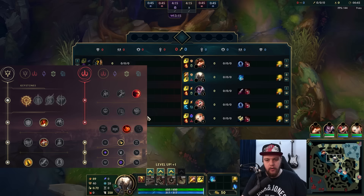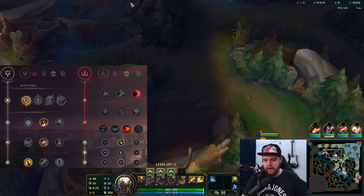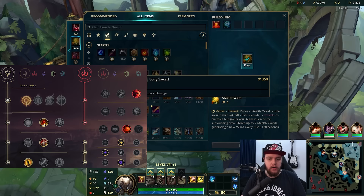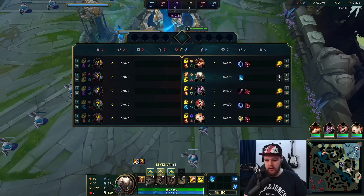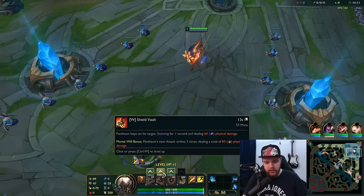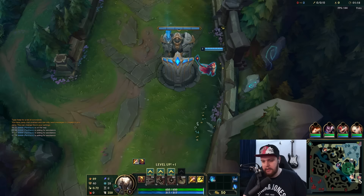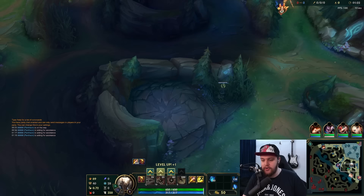All right, time for a Pantheon game, continuing a bit of the off-meta that I've been doing lately - it's kind of fun. I'll be explaining everything in as much detail as possible; this will be a beginner's guide. Pantheon is a pretty solid jungler. The biggest problem he has is his clear speed, so you definitely have a little bit of a clear speed issue. Hopefully I get a leash - that would help.